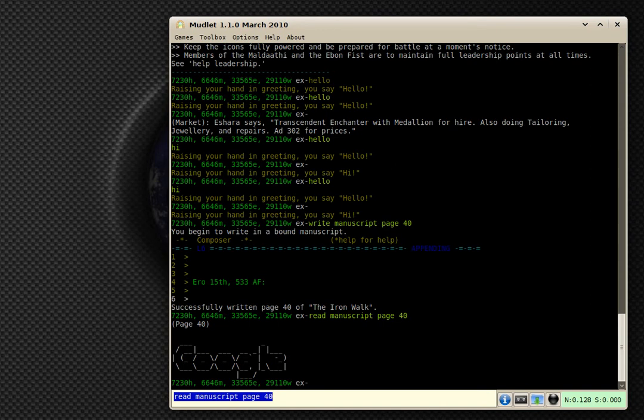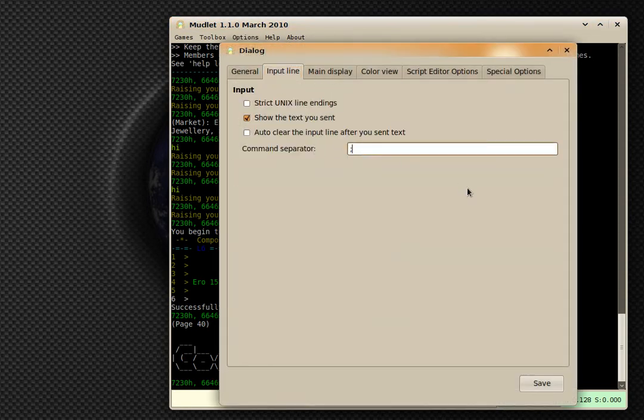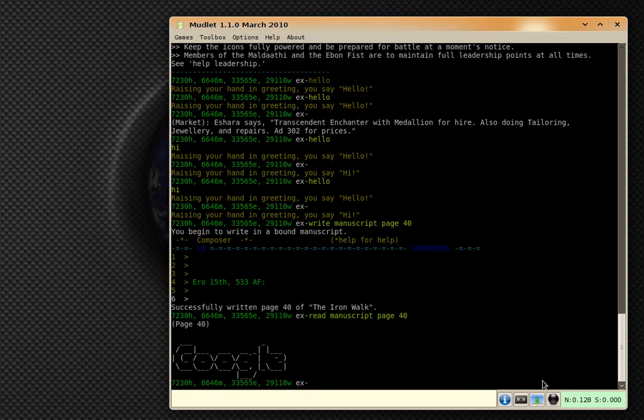Some of the fixes we had: in options, preferences, input line, command separator — it now gets saved when you quit, so you can change it and it will still stay. Also, key bindings now stay in their groups; before they had a tendency to jump out of their group, but now they're saved properly.